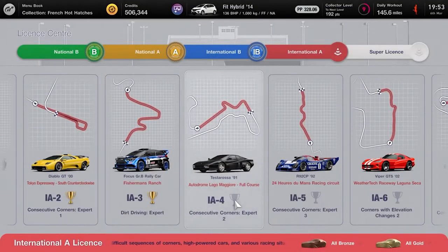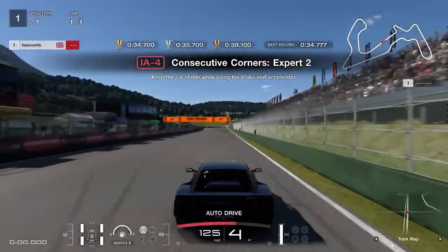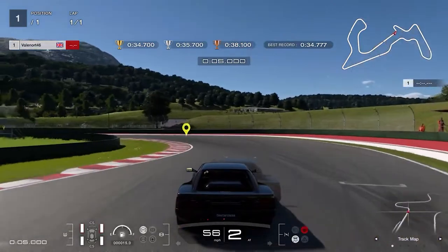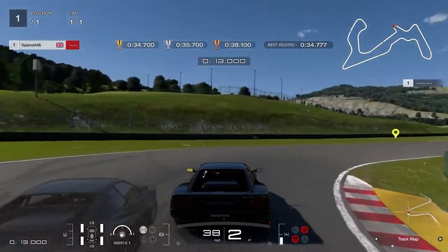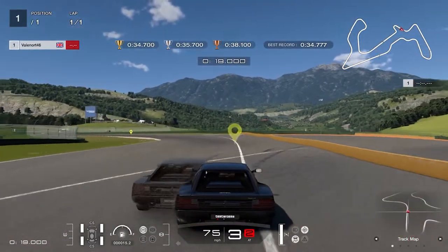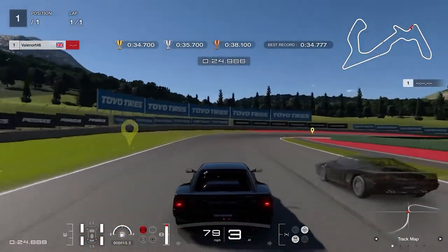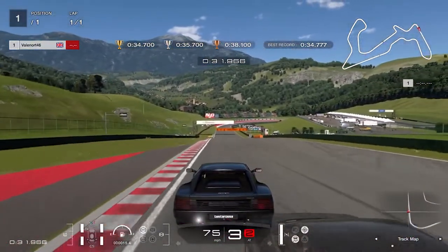License IA4, Consecutive Corners Expert 2: keep to the right and brake heavily at 131 mph (210 km/h). Keep braking until the corner marker indicator, then release the brakes and coast while steering left. Once through the apex, steer right for the next corner, braking when the corner marker on the left is just about to leave your field of view. Brake until the yellow inside of the corner and coast before applying full throttle as the track straightens. Keep right, turn into the left corner taking as much curb as you can, then apply full throttle to the line. Gold requires less than 34.7 seconds.